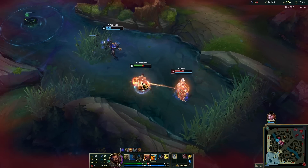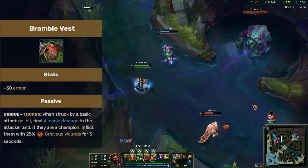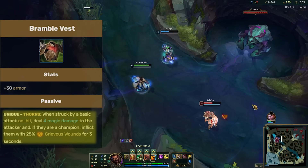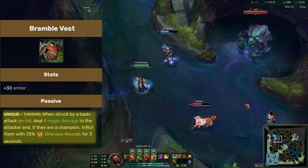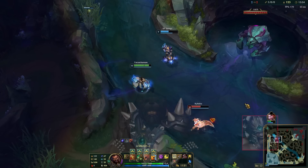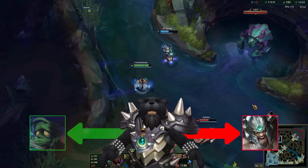This already makes Moonstone very spammable. To top this off, we build Bramble Vest afterwards. When somebody auto attacks you while you have Bramble Vest, it will damage the champion that attacked you. This recoil damage also triggers Moonstone's effect. So whenever an enemy does that, they are not only damaging you, but also themselves, which in turn heals your teammates.